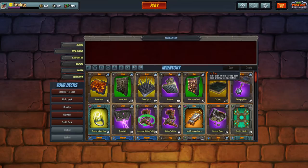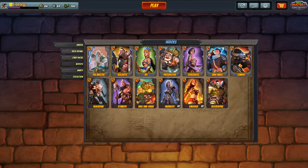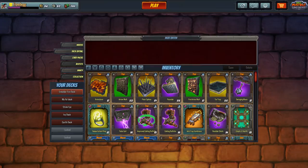You need to reach level 2 to access the deck builder and get a free booster pack. As you're leveling up you're getting free cards besides buying booster packs with skulls and gold. Level 3 is when you unlock a slot for a custom deck, and that's when the deck editor really starts to matter.